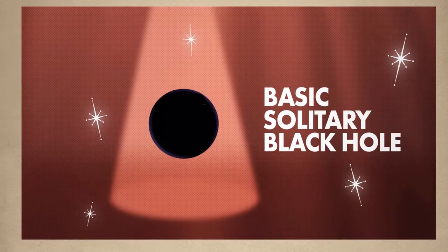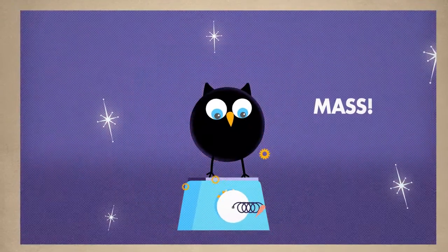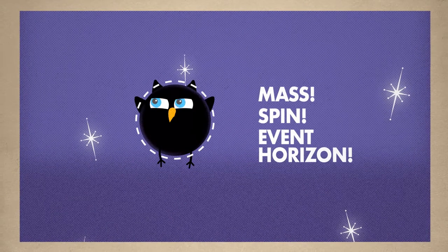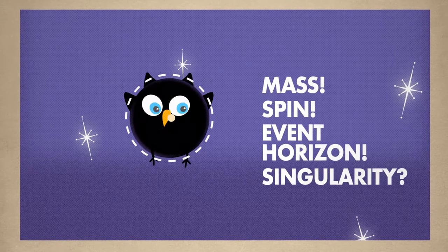Anyway, your basic solitary black hole is, well, basic. Relatively speaking. It has a lot of mass, a bit of spin, a boundary inside of which everything, including light, can only fall inward. And beyond that, well, we actually have no idea.